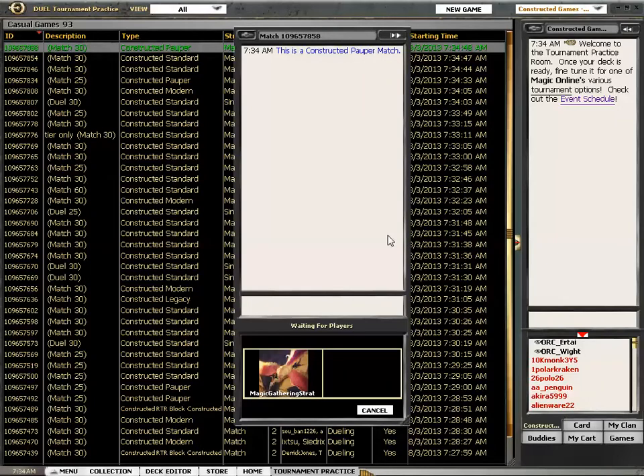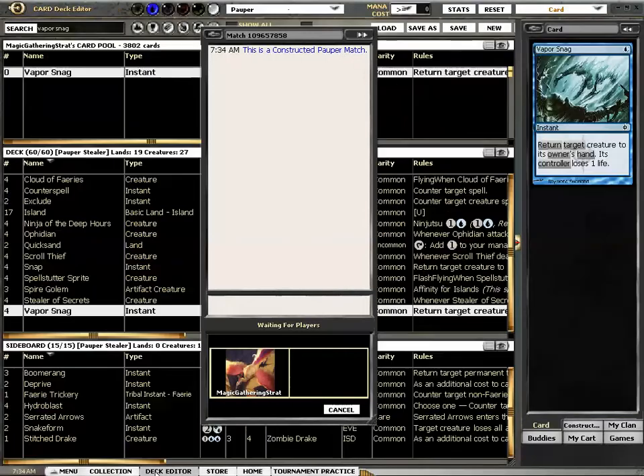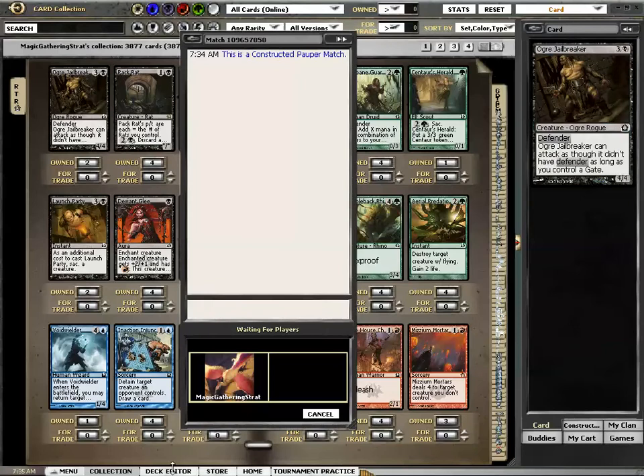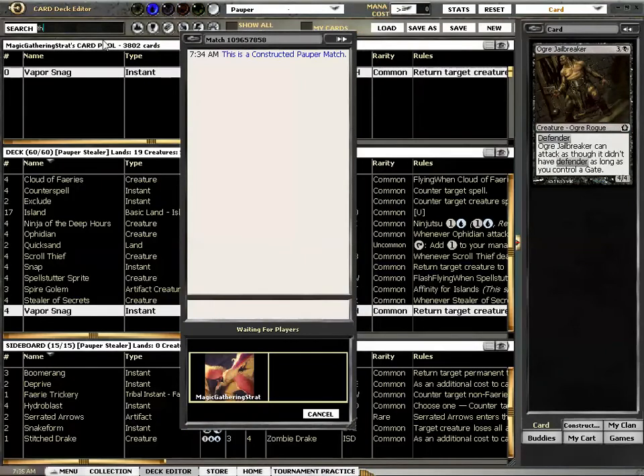Can the control decks really stop us from ever attacking? We still have the ninjas too. So we have 16 creatures that draw us cards, and we have to finish with the Spire Golems or the Faeries. A flyer or an evasion creature with this ability is really what we're missing. Shadow Mage Infiltrator is what we're missing.